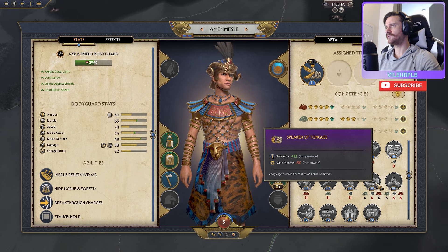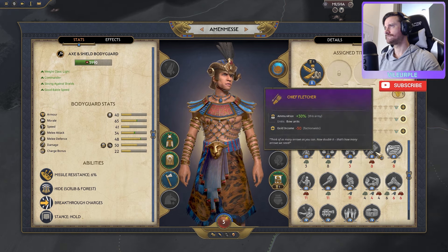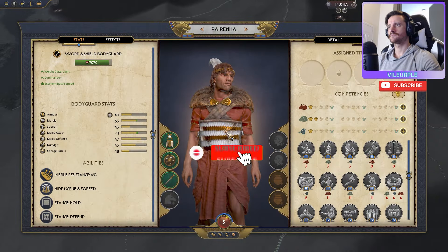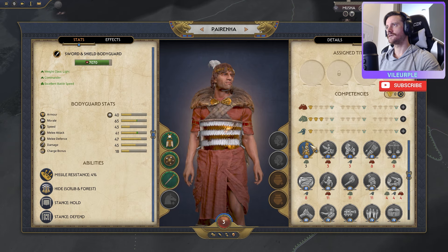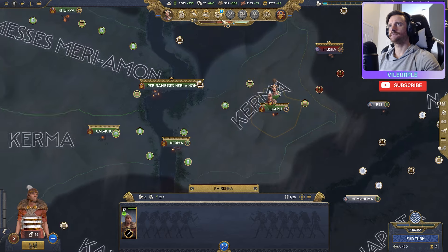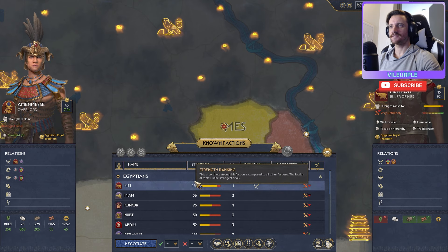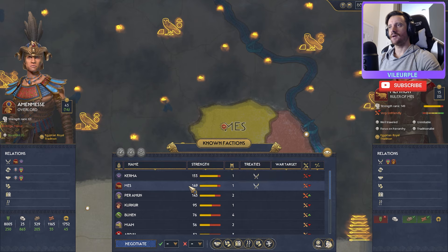Looking at what we can get with our buildings — influence plus 12 in this province, which is actually pretty good for conquering right now. We'll start building into this. More justice, building up into here for desert immunity. Checking diplomacy quickly — Amin-Mess now has one province left, so they're getting kind of rocked. We're gaining faction standing with Tausret because of that.